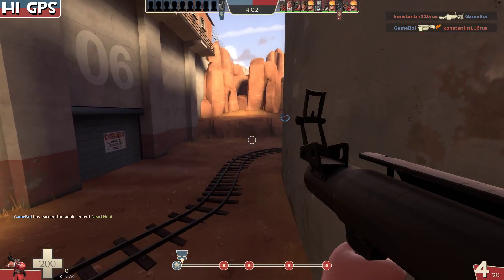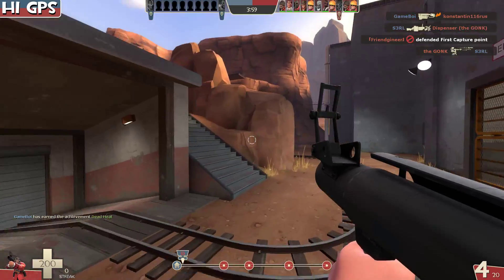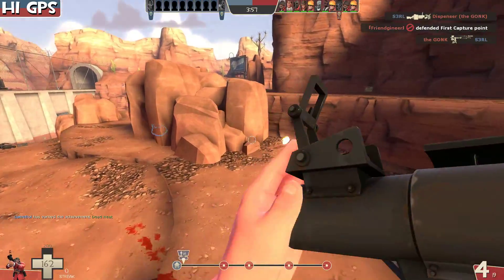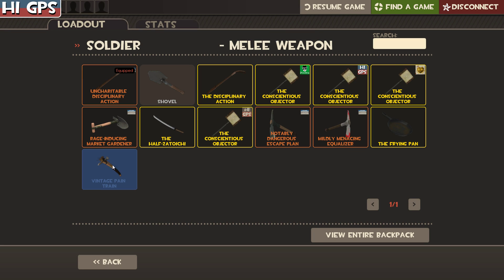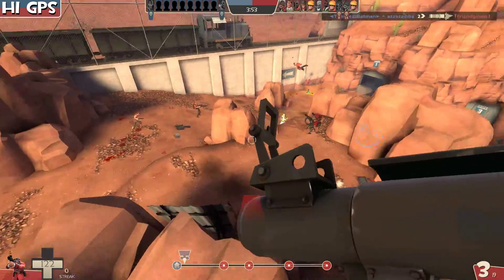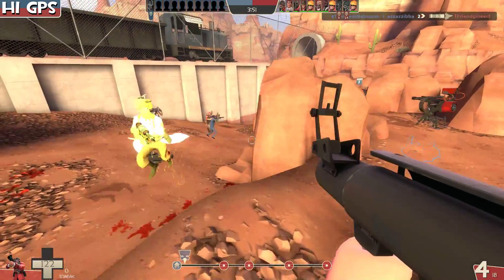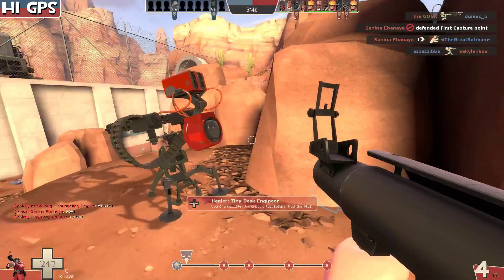Speaking of using them as gunboats, we're going to look at Mr. Kokelbag, our favorite man with the bag in his name. He's using these exactly like gunboats, and also Pain Train on defense. Pain Train gives plus-one capture rate and minus-10 bullet damage vulnerability - so he's dying faster to bullets. On defense it's the dumbest thing. When I was casting Highlander I'd see top-level demos running Pain Train on defense - what the hell.